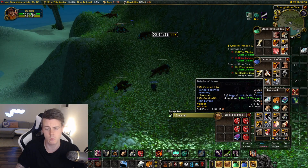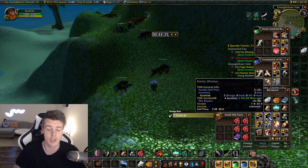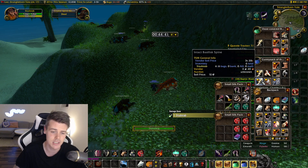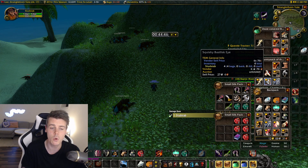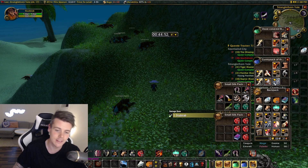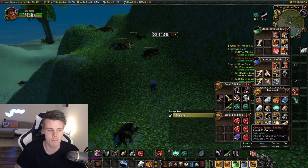You might remember from the previous video where we farmed the bristly whisker, which vendors for 7 gold and 33 copper. These guys drop the intact basilisk spine, which vendors for 3 silver and 20 copper, the squishy basilisk eye which vendors for 6 silver and 76 copper, and the curved basilisk claw vendoring for 3 silver and 76 copper.